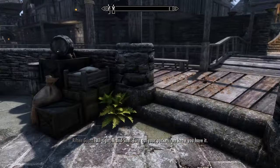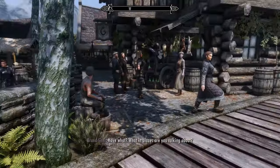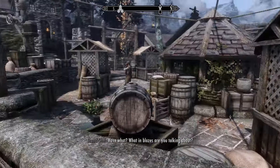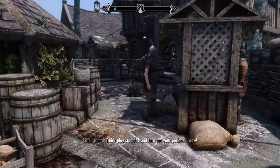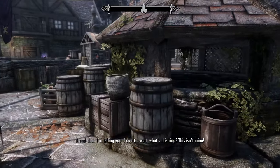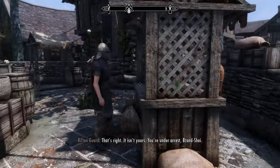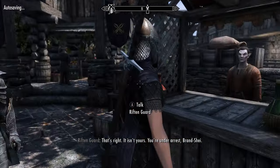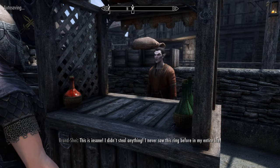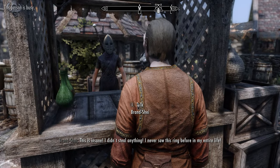Turn out your pockets. We know you have it. What are you talking about? Don't play stupid, I said turn out your pockets. Now. Wait, what's this ring? This isn't mine. It isn't yours — you're under arrest, Brynjolf. This is insane. I didn't steal anything. I never saw this ring before in my entire life.